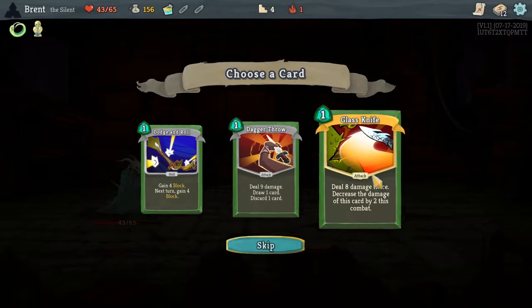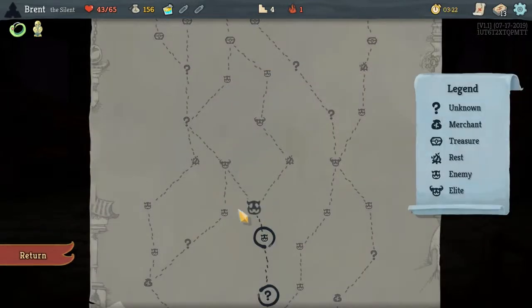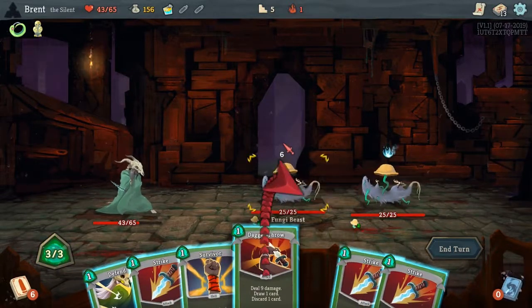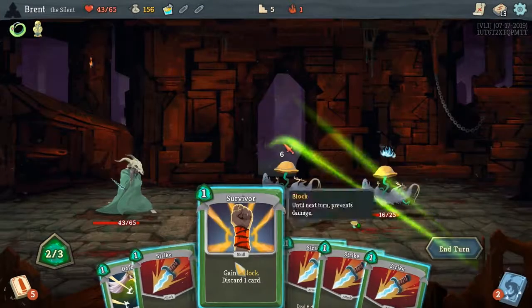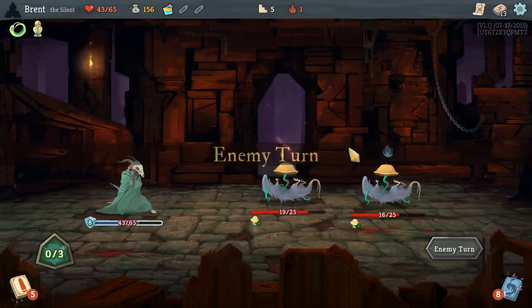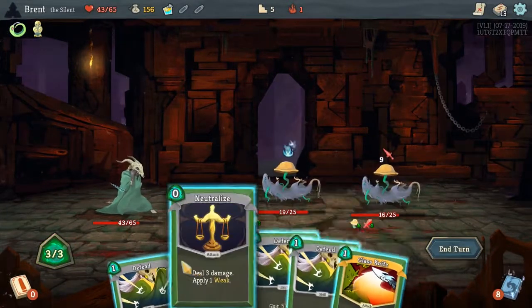Another Dagger Throw — actually Glass Knife, pretty good. It's a lot of up-front damage. If this one goes well we'll take a look at the path again. This one here — actually we'll drop the Choke, not intending to play it this time. Try to keep the damage kind of even between them — no reason to split them up since you get Vulnerable after it, so that's 18 right there. That will kill one of them.